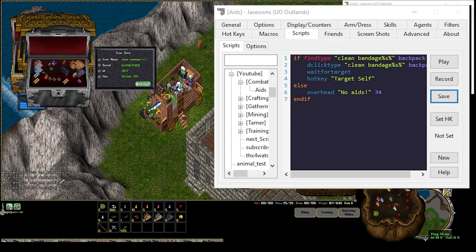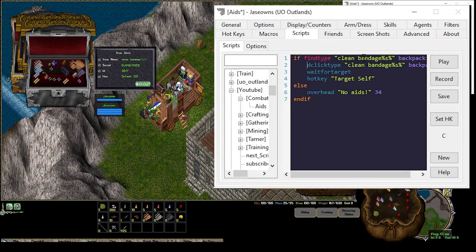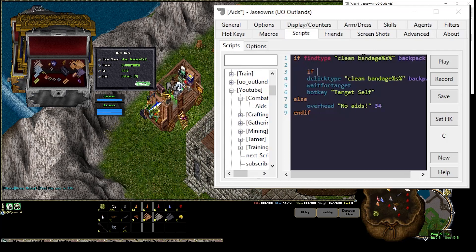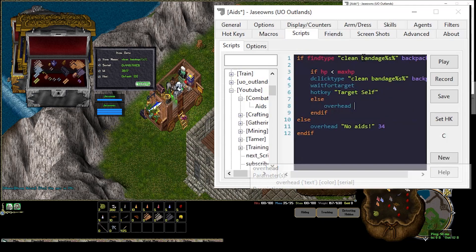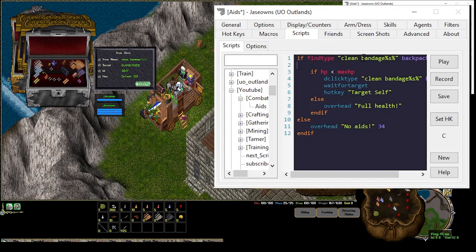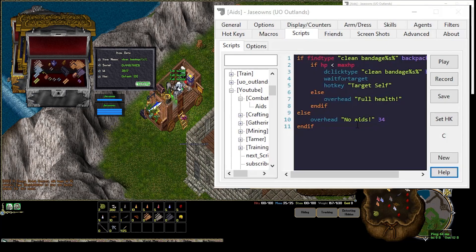Control-C was the built-in hotkey, and this one I'm going to assign to just C. So now if I hit C, it's doing the same thing as Control-C. We'd only need to apply a bandage if we have less than 100 hit points, right? So we can say, before we even do this, if hit point is less than max hit point — End If — and then we can say Else, Overhead 'full health'. Now I'm not even trying to use a bandage if I don't need it.